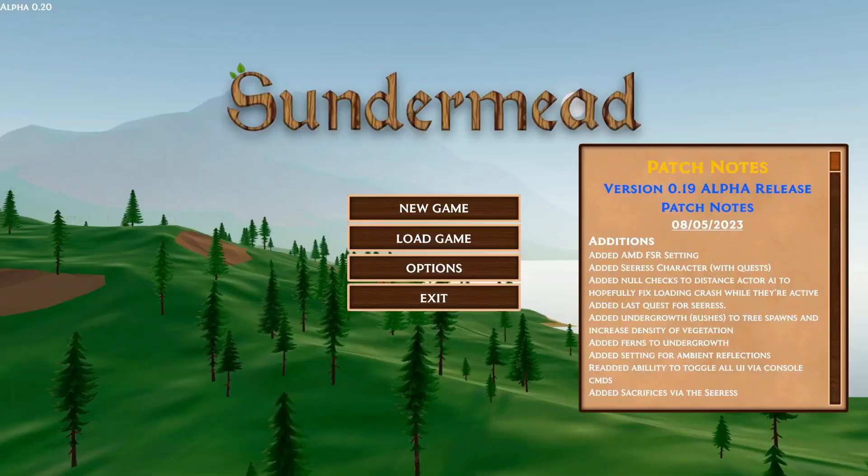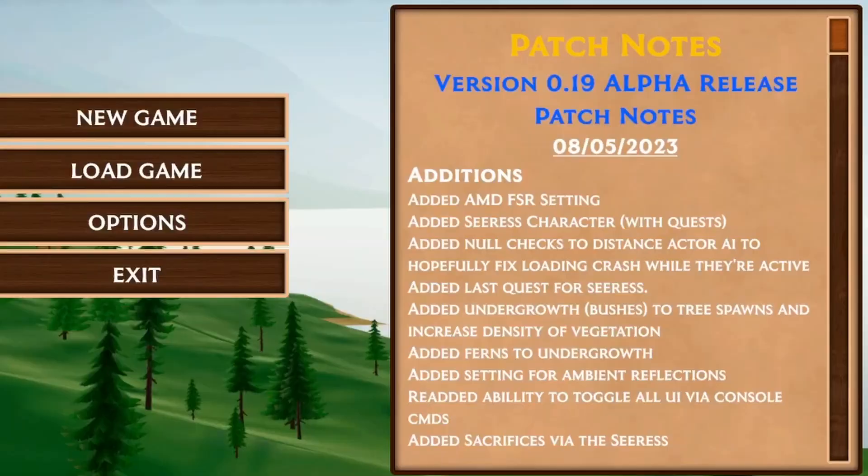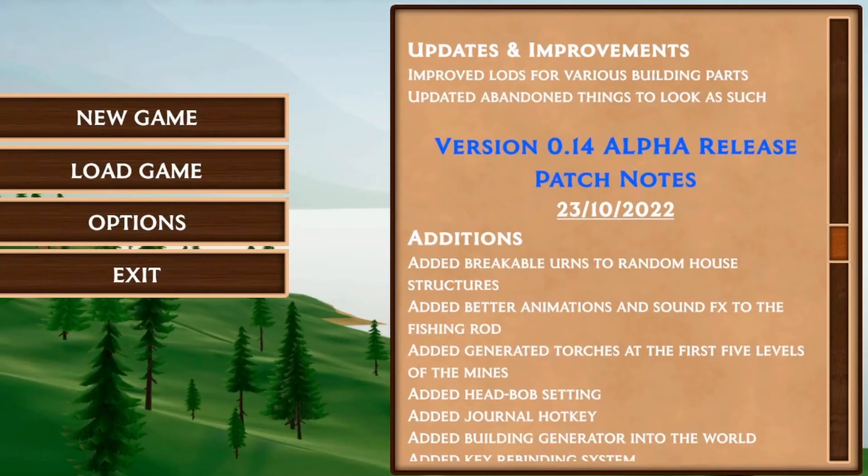The next two features for this update were quality of life improvements. The first is an FPS cap that can be found in the video settings — pretty self-explanatory. The second took a bit more work: an in-game patch notes panel. I'm releasing Sunda Mead on Steam and each time I release a build for testers I send out a community post with all the game's changes.